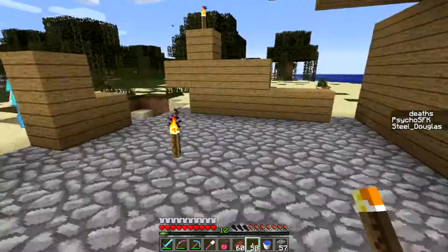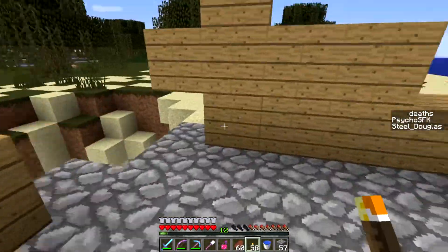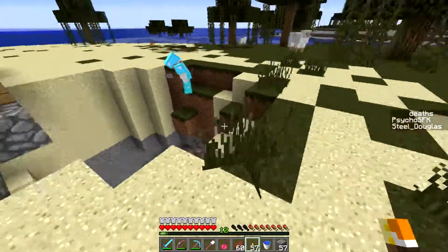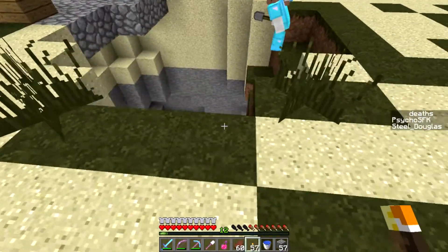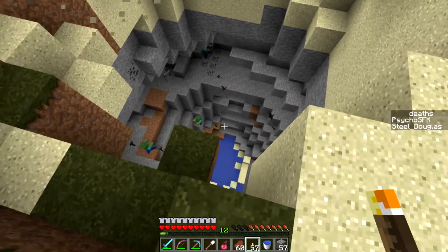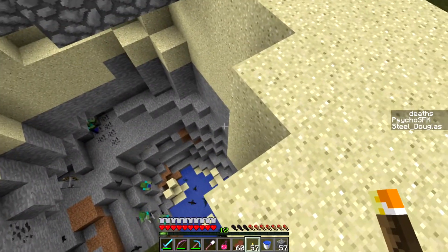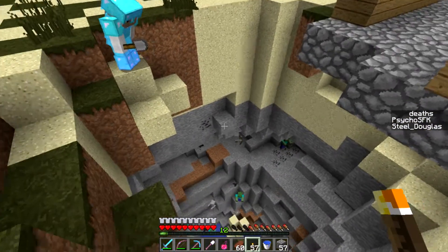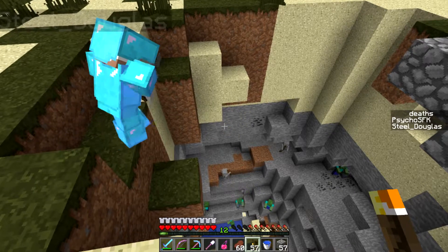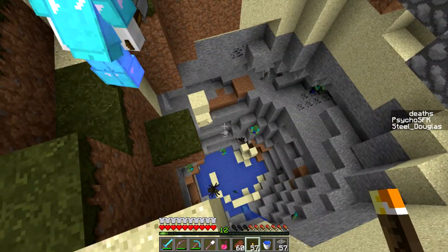Oh man, I'm standing on the hanging sand — I was about to torch it too, would not have been good. There it goes — whee! Oh god, I was following you! I already see zombies. I'm standing on it. Okay, that's not hanging, there's stone below. You're standing on hanging sand though. One skeleton. The arrows don't update. There you go.